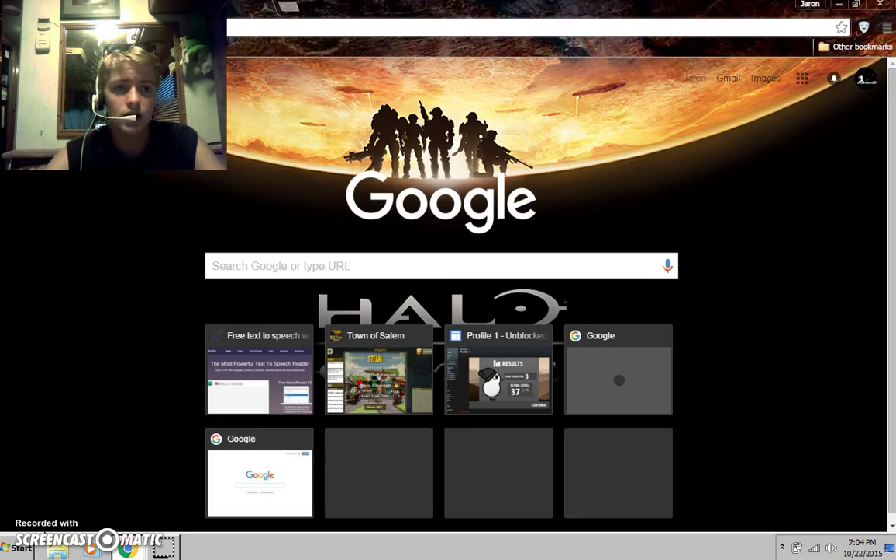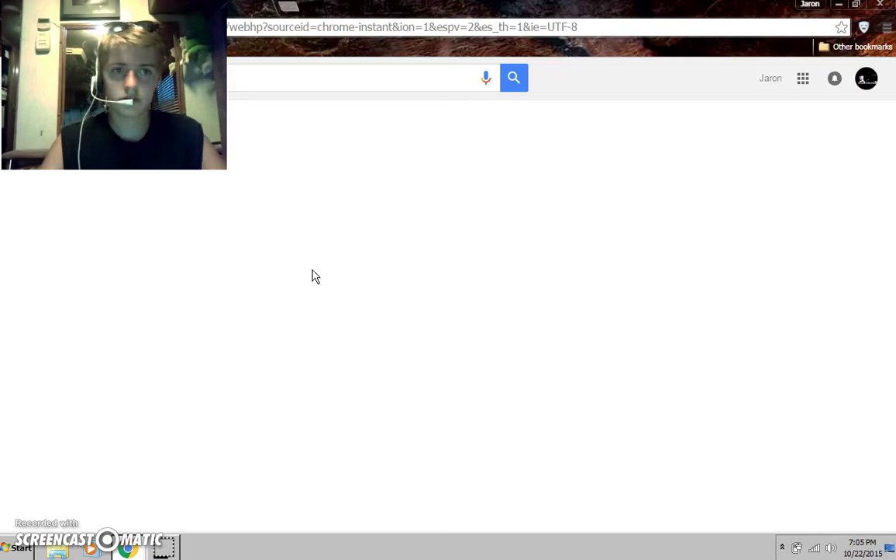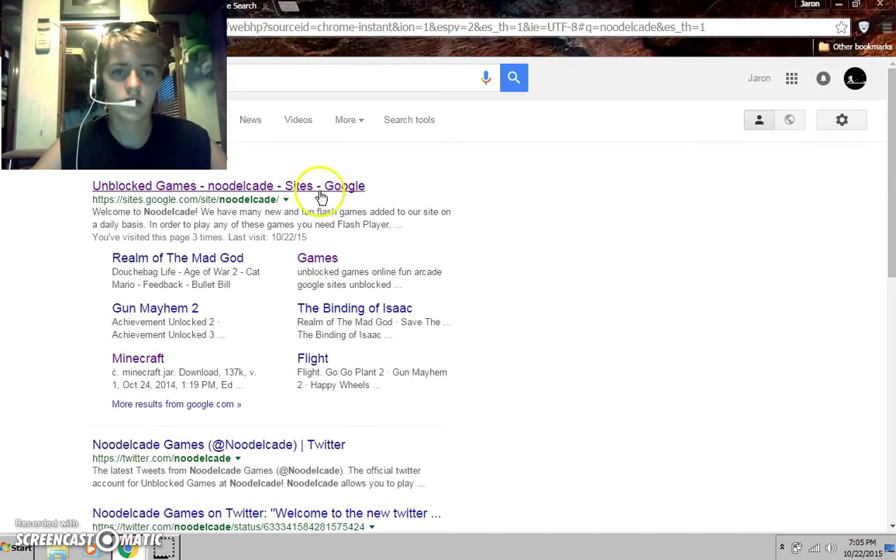No, like, hacks or anything — it's just, you just type in N-U-D-L-L... wait, wait, wait — why is there an S there? E-L... N-U-D-L... N-U-D-L, and then C-A-D. N-U-D-L-C-A-D — go to the first one, it should be in Blocked Games. N-U-D-L-C-A-D on Google.